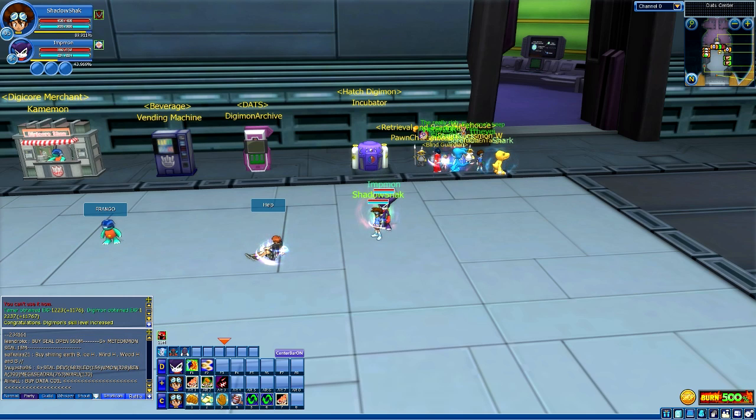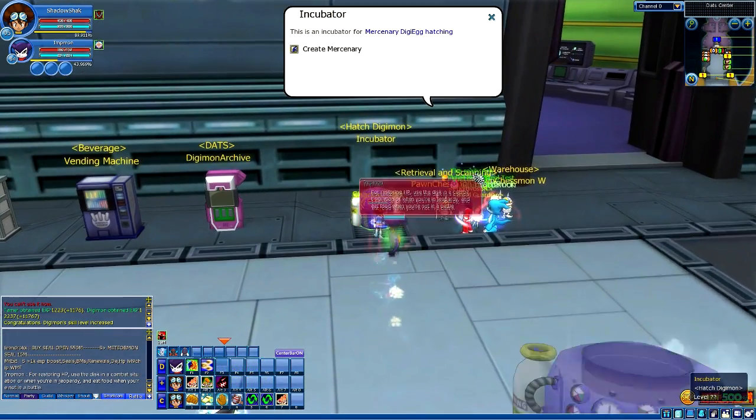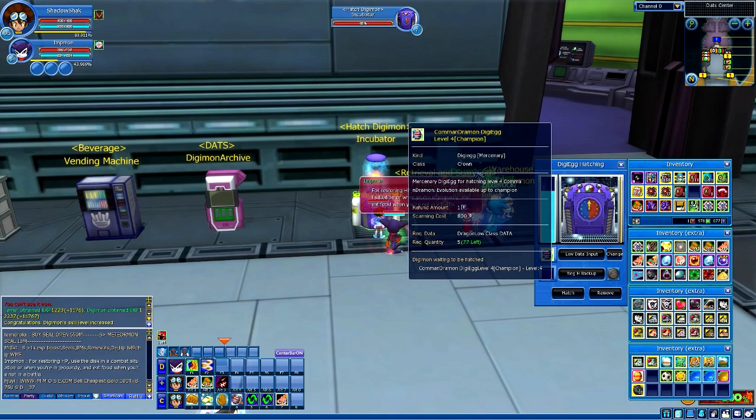I don't know if it's still up right now, but if you go to the cash shop there's a 50% off for Commandramon. If you'd like to get this Digimon and you still haven't, I highly recommend getting him right now because at 50% off it's really cheap — it's like five dollars, which is nothing at all. Just save some money, stop eating candy for a week and you're good.